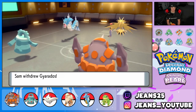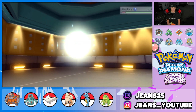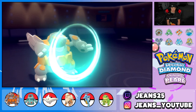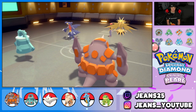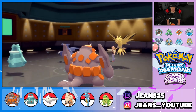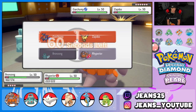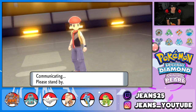He might have Taunt on Zapdos but we have the Mental Herb for exactly that — to waste their turn. He switches out Gyarados and brings in Garchomp. We protect Rhyperior again and Zapdos goes for Thunderbolt, but we have Lightning Rod. We then pop Trick Room — we have speed! I'll try to Hypnosis the opponent and go for Rock Slide to look for flinches and get super effective damage onto Zapdos.